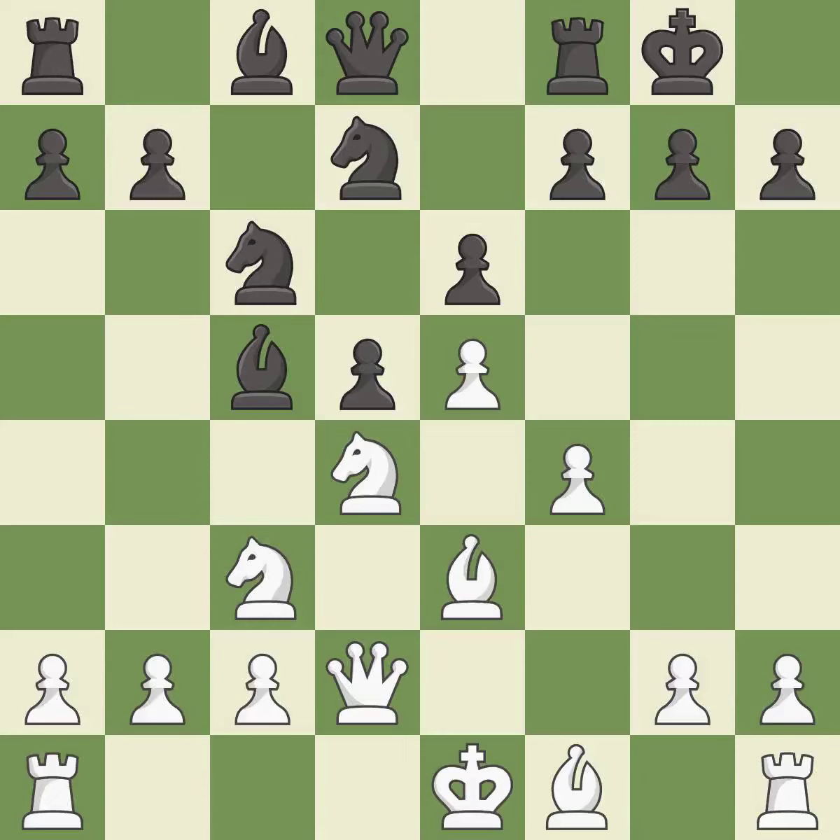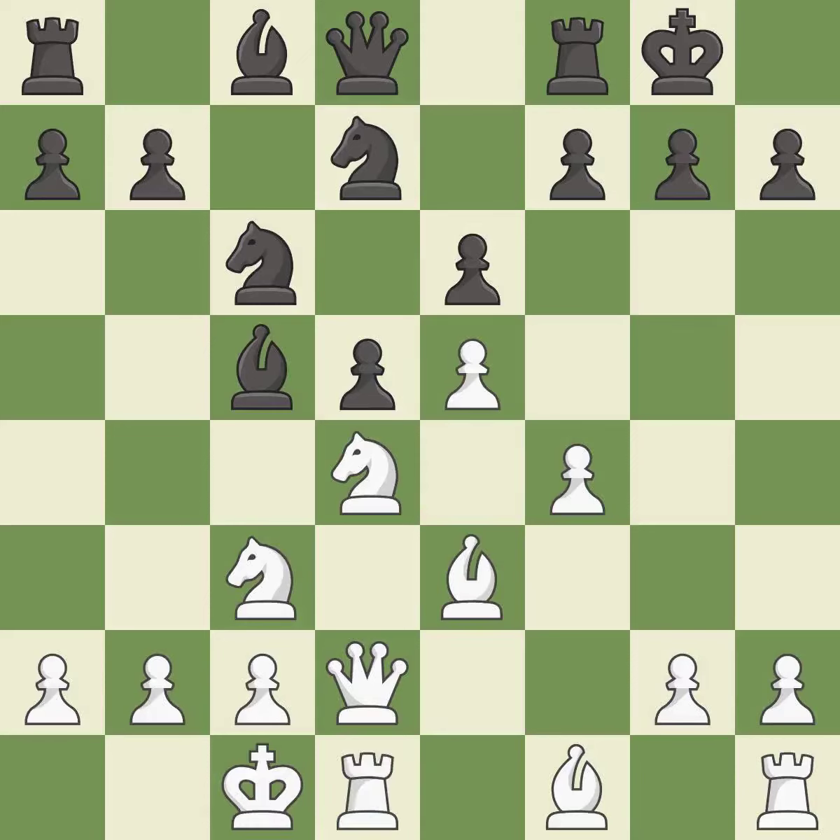Castling kingside tends to be safer because the king is further from the center. Castling develops a rook while also getting the king to safety. By castling to the opposite side of the board as the opponent, the game will tend to be more double-edged.